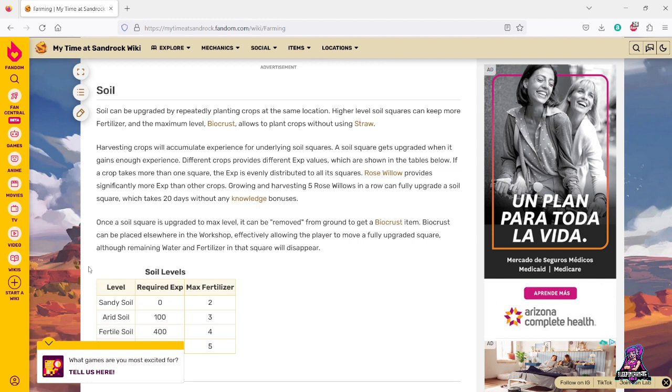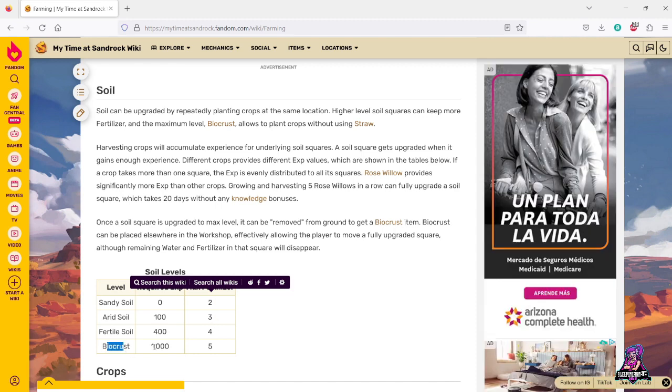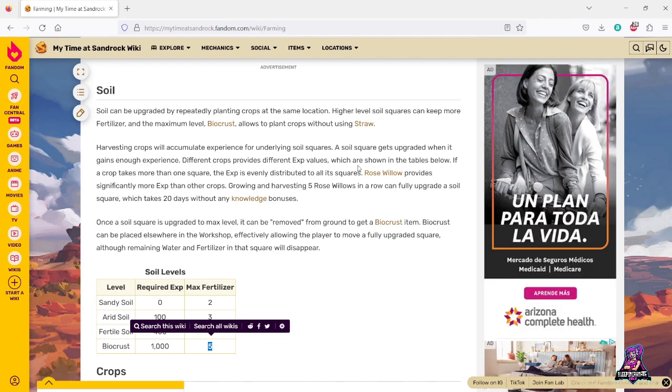Now here's what we were talking about with soil quality. You get a certain amount of experience per harvest, and each soil level has a max fertilizer capacity. Sandy soil holds two fertilizer per square, so it took 18 to fill that three-by-three grid. In biocrust that would be five per square. By the time it gets to biocrust it'll already have fertilizer on it unless you've picked it up and moved it. Every time you harvest and want to plant a new seed, you need to put down another straw grid until you reach biocrust.